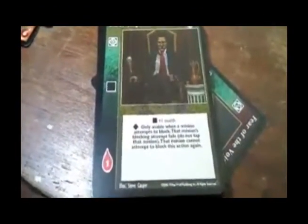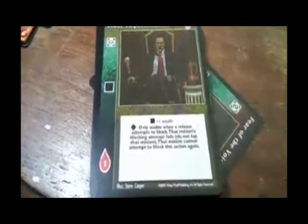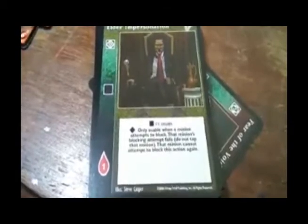Elder Impersonation — plus one stealth. Only usable when a minion attempts to block — the minion's blocking attempt fails. Do not tap that minion. That minion cannot attempt to block this action again.